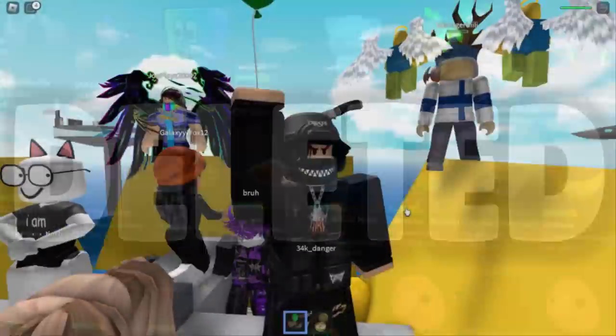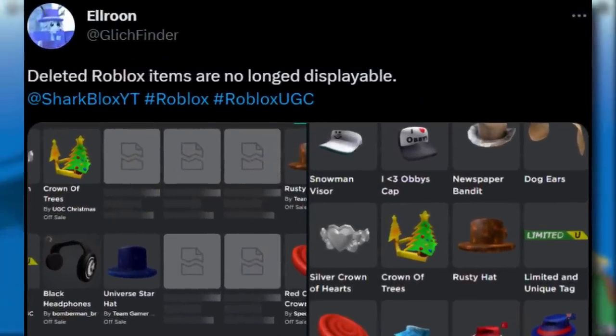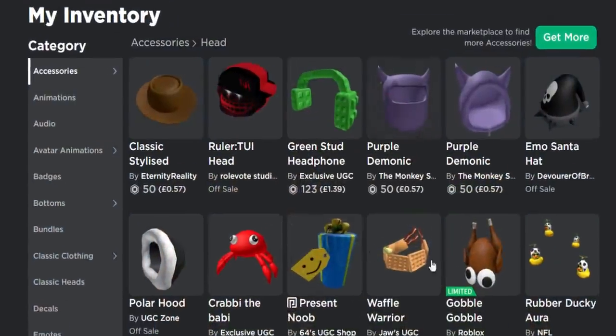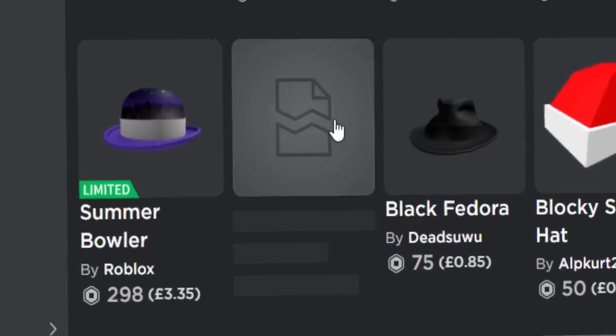What makes this update even more annoying is Roblox has actually made it so you can't see deleted items in your inventory. So it's going to be very hard to find out what was deleted and what wasn't. I did check my inventory and for me it does have the sort of blank space where an item used to be.